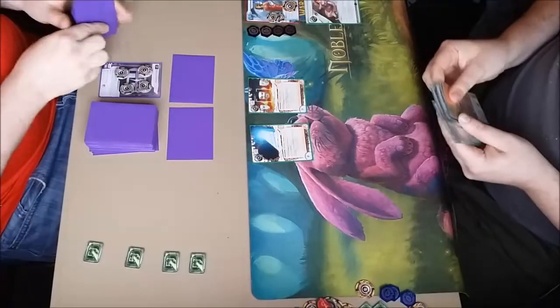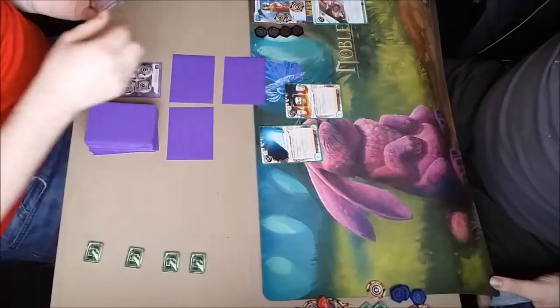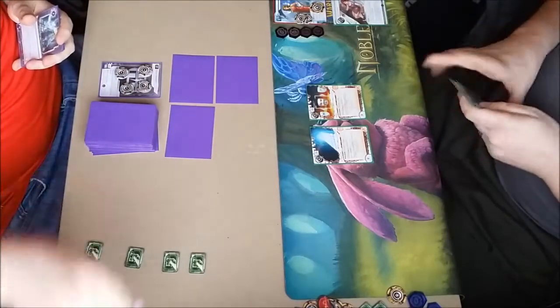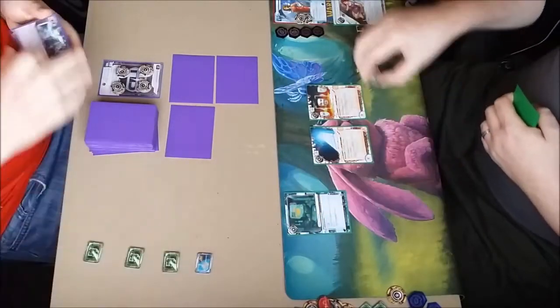So he now has a means of breaking pretty much the majority of my ice. I've just drawn up into a House Arcology which didn't do a great deal for me. I'm going to draw first click and see a Next Bronze, which is a useful draw — something he can't break yet. So I'm going to install that over HQ for a click.